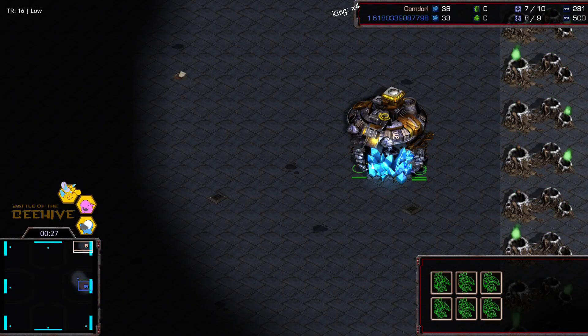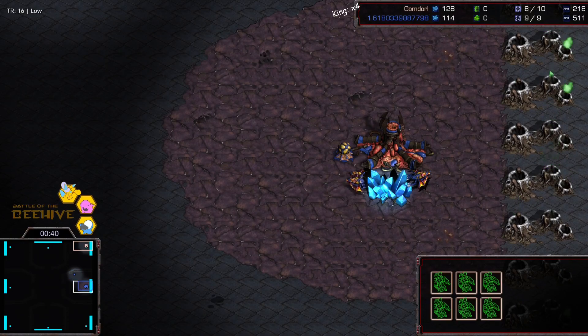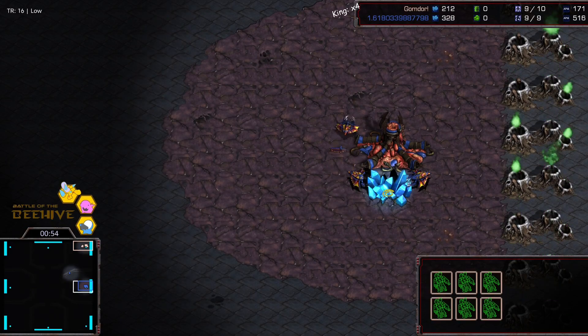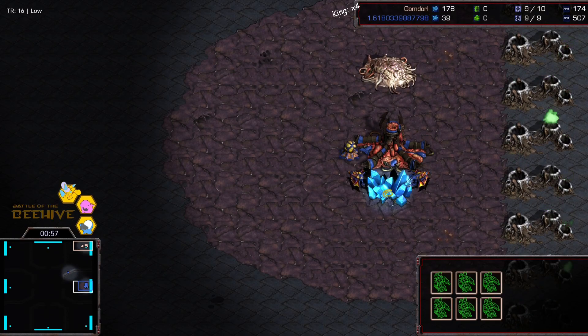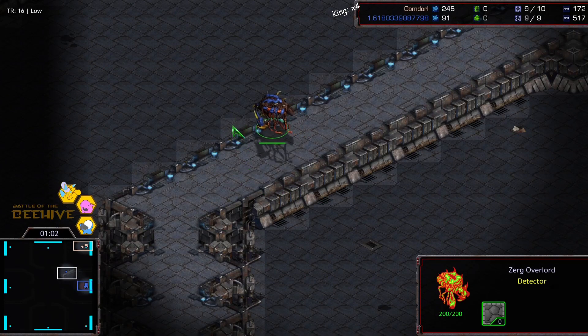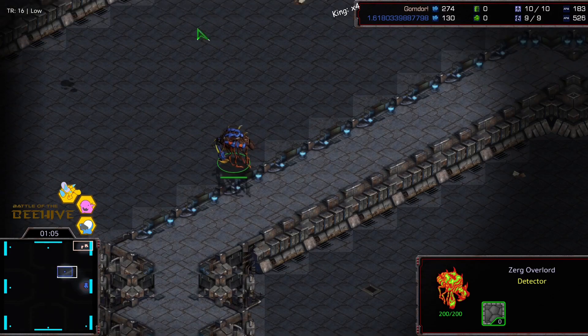In the top right, this is great for our reigning king, our reigning Terran champion Gomdor, who's the tan color. And our challenger — I think it's Thanks? Thanks or 1.6 — is our Zerg player. He did choose Zerg; I thought for a second he was random. His overlord is going in the right direction.